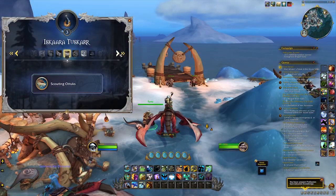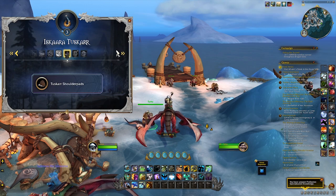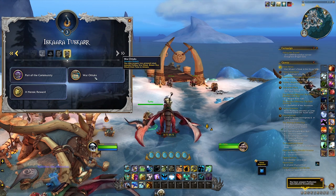These four mounts are going to be the otters that are locked behind the Iskaara Tuskarr Renown system. At level 25 you're going to unlock the scouting otters, and at level 30 you're going to unlock the war otters. Renown is pretty synonymous with reputation.